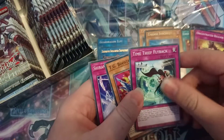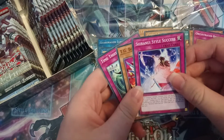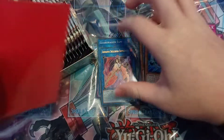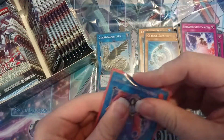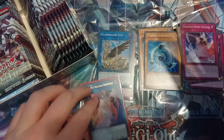Our first Ultra Rare is a Shurinui link. We also got a Flyback, TG Booster Raptor, and a Shurinui Style Success. First Ultra Rare — let's get that in a sleeve. Shurinui Ultra Rare, not what we really want to get, but I will accept it nonetheless. I will accept anything I can get.